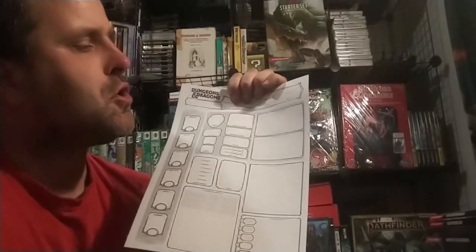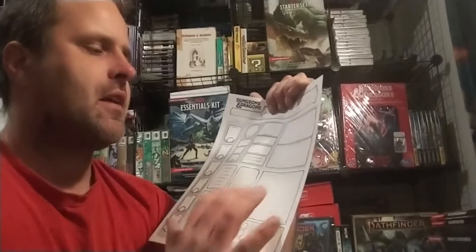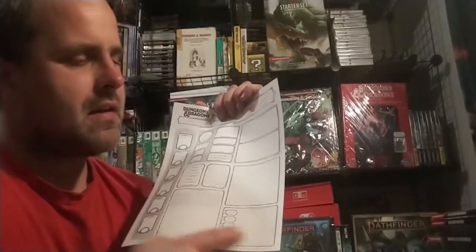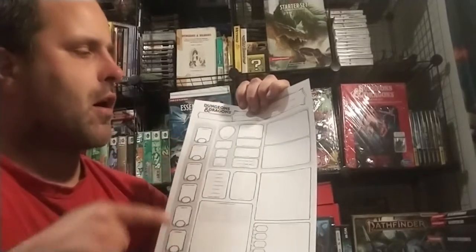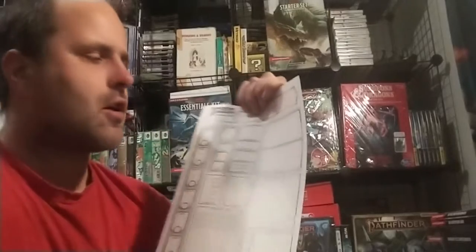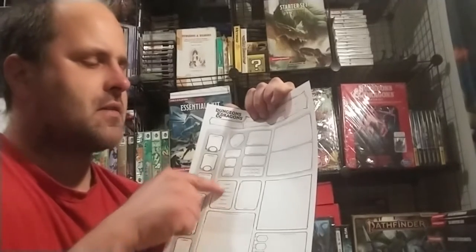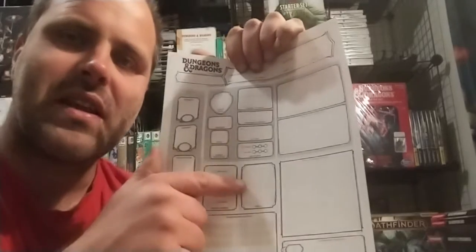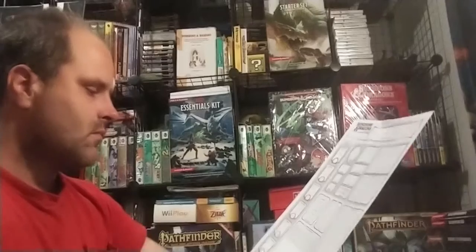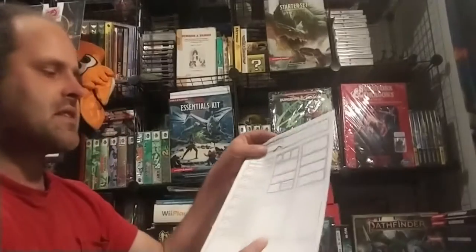There is a box for things you should do and a box that says things you shouldn't do. Simplified — really simplified. There's a race, class, and background section. There's money and your basic equipment and treasure. Your attack section. Your ability score bar. Your basic health section: AC, temporary hit points, hit dice, death saves, passive perception, speed, initiative, and so forth. And then you have the modifier box and saving throw box, with little modifier boxes, and a shortened blank section for skills — just six spaces, which is typical for a character who usually only has six skills they have proficiency in.